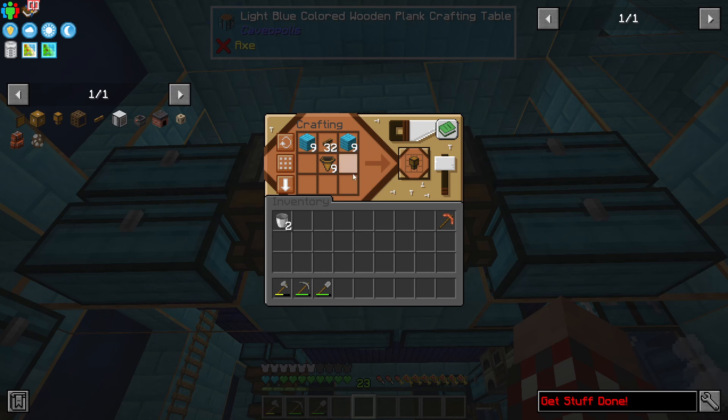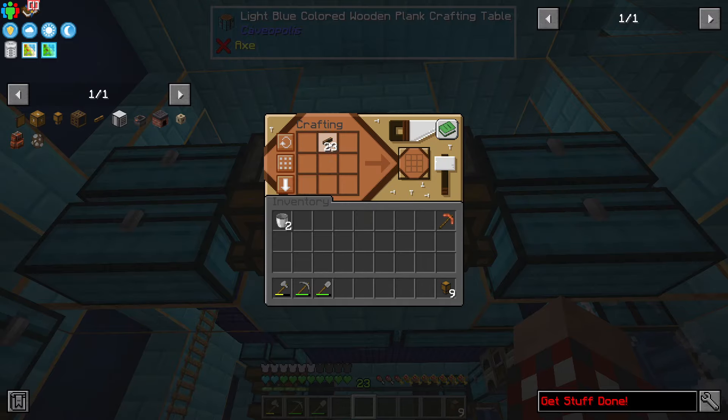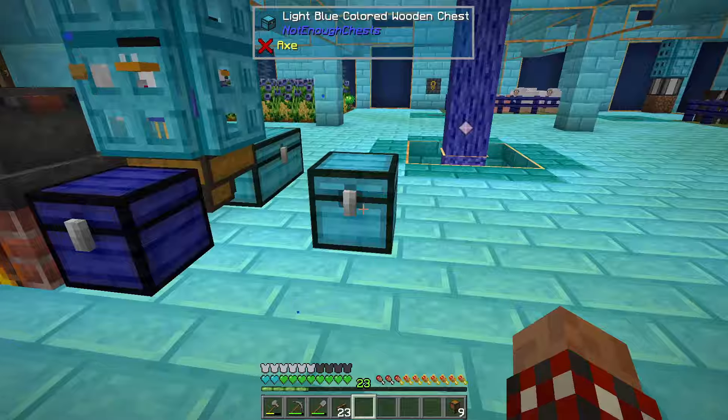I'll grab these — if I put that there, half and half, and then nine of these here, you can tell how carefully I counted them. I'm going to get nine of these basic inventory hoppers.